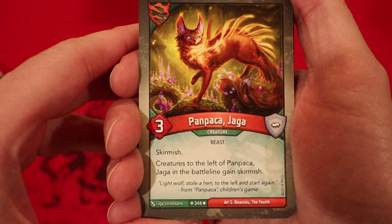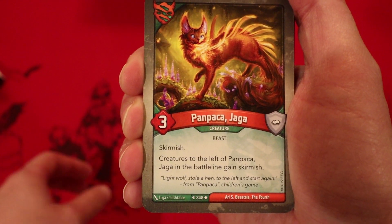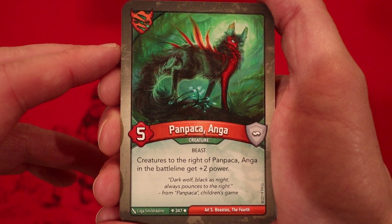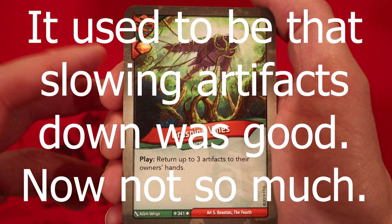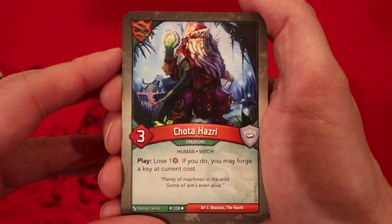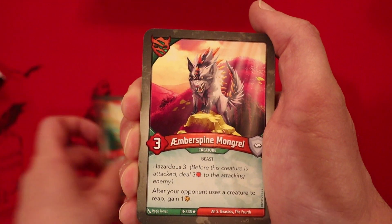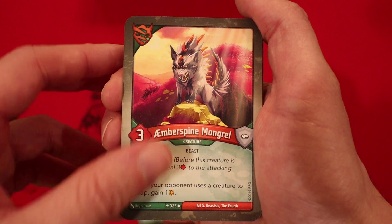We're starting off with Panpackajaga, three power, Skirmish. Creatures to the left of Panpackajaga in the battle line gain Skirmish. That's a fun card. We have two of those. Panpacka Anga — it's the first time I've ever had both of these in a deck. Five power. Creatures to the right of Panpacka Anga in the battle line get plus two power. Grasping Vines — return up to three artifacts to the owner's hand. Not quite as good as it used to be because we actually need to remove artifacts now. Chodahazri, three power — lose one amber, and if you do, you may forge a key at current cost. Bumblebird, one power, Alpha. Play: put two plus-one power counters on each other friendly Untamed creature. Aetherspine Mongrel, three power, Hazardous three. After your opponent uses a creature to reap, gain an amber. That's a good card.